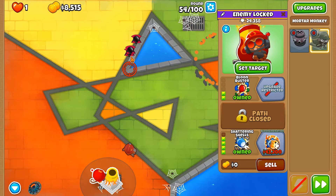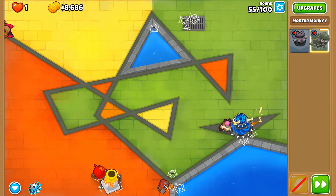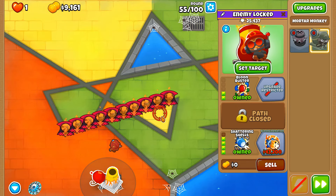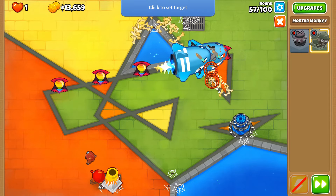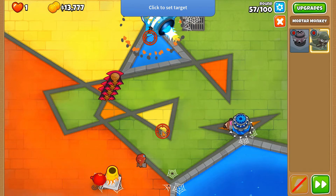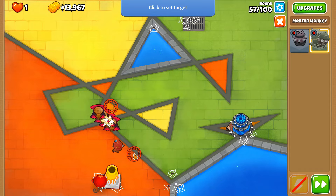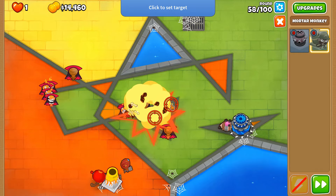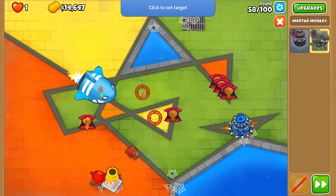Let's clear up these ceramics — we're going to be using that ability quite often throughout this run. By using the ability we leave something which we cannot by default pop, so it's not always a good idea. Ceramics get instantly cleared up. Welcome to a mortar two-tower CHIMPS — mortar microing is not an option, it's a requirement.